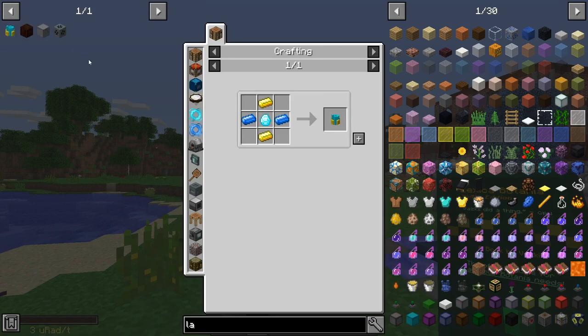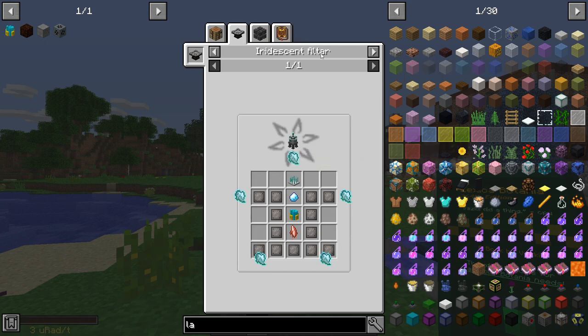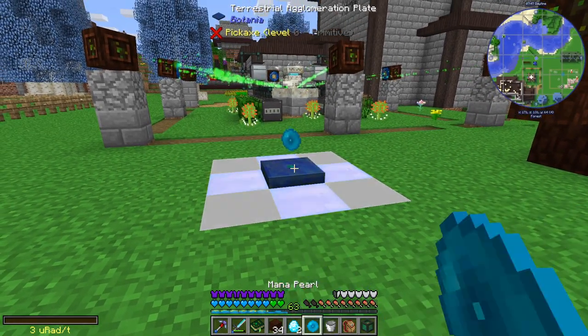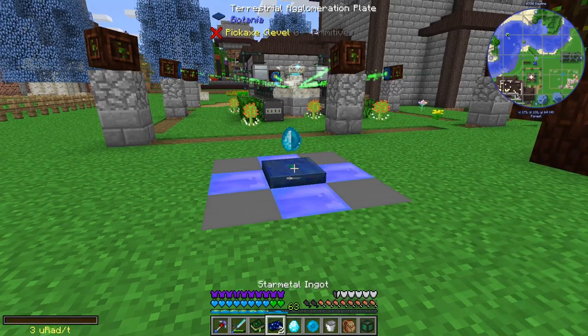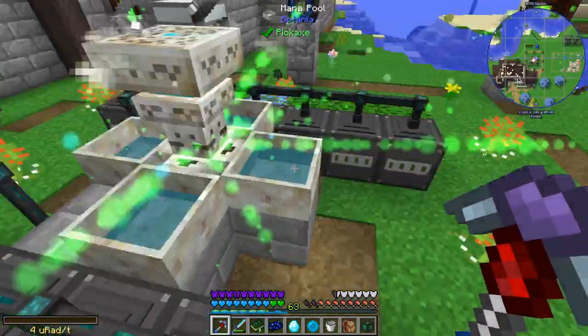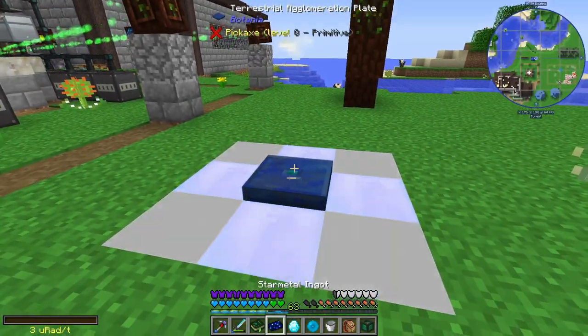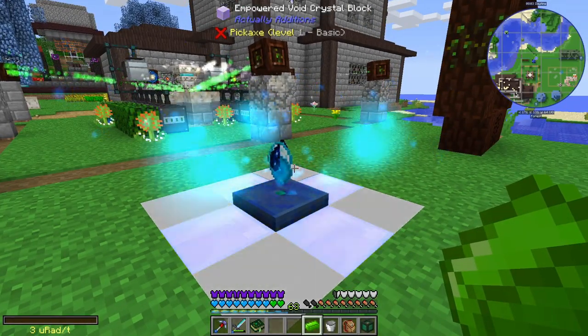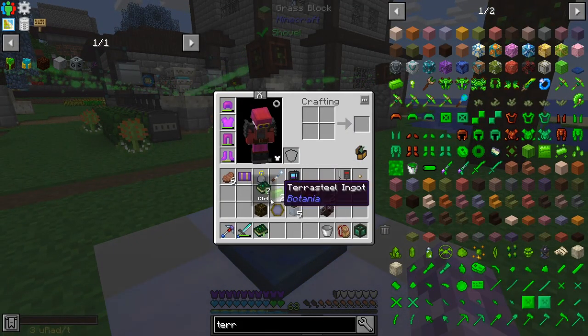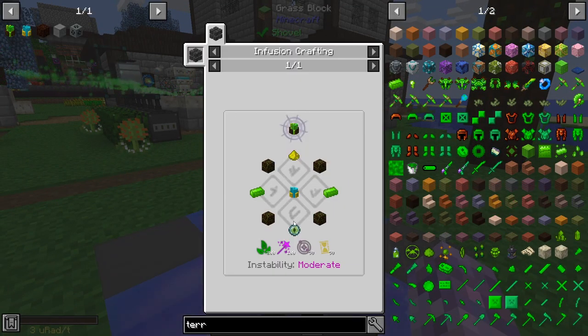So we should almost just be able to craft two of them. And then to make them natura pylons — that's infusion crafting. Some more terra steel and more glimmering living wood. Not too bad, but we should have enough mana for this. I mean, it looks like there's plenty of mana there. And then once this is crafted, I just need to go get some more glimmering living wood and a bunch more of this stuff.